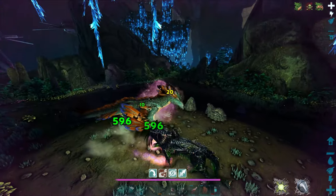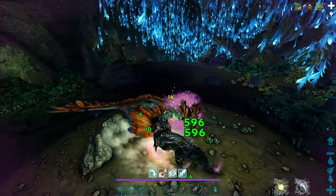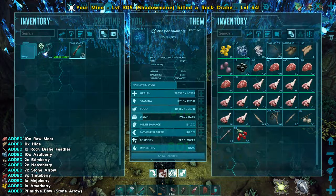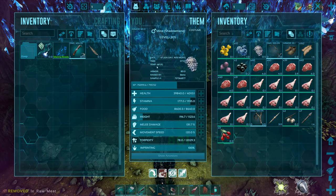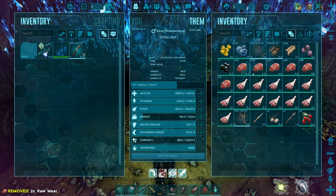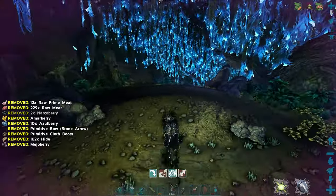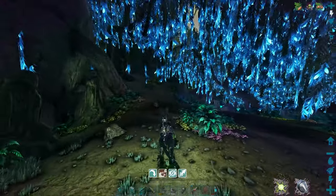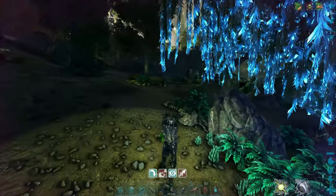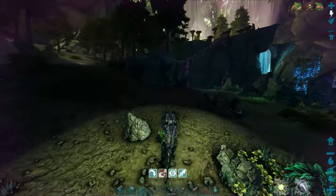Let's put these into our inventory so we don't lose them. So if we get the other two that are up at the portal - I think that's a portal, I'll have to see - then all we need is one more. I probably won't go into the red zone. We'll probably just wait around for another one to spawn in up here.